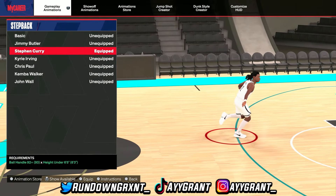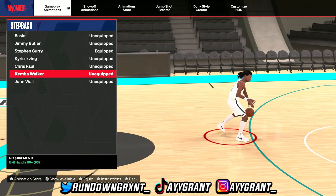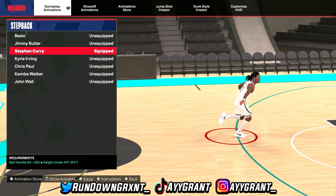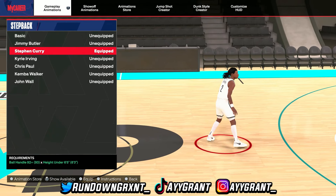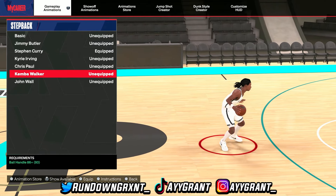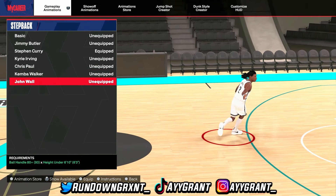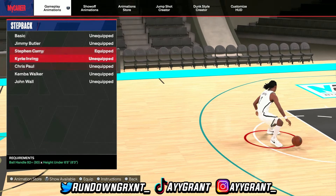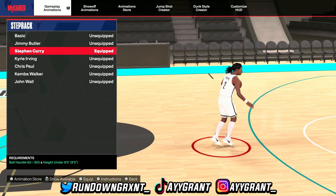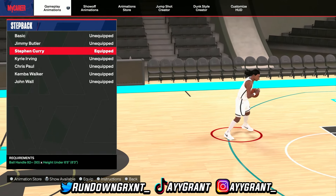For the step backs, these don't really matter much to me. You can have Stephen Curry, Kemba Walker's, or John Wall's. The one I use is Stephen Curry — you have to have a 92 ball handle and be under 6'5. Kemba Walker requires an 86 ball handle, and John Wall requires an 80 ball handle under 6'10. Curry is my main one because with his moving step back, it's easy to create shots, and I like the snatch back he has as well.